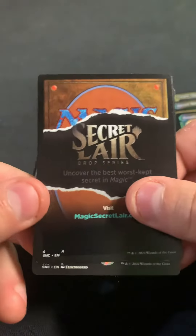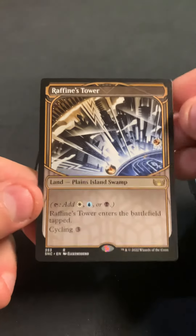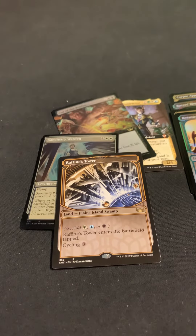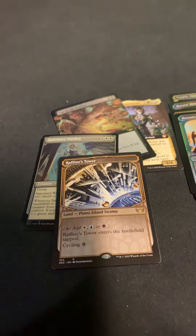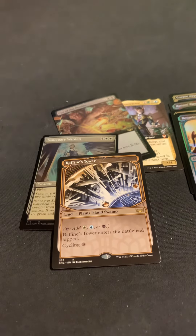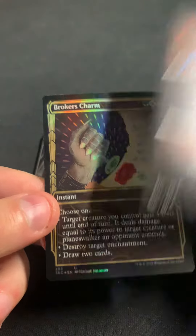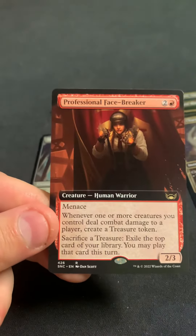Botanical Plaza. Hey, we got a Raphine's Tower again — very solid. I don't mind getting that one. That one seems to be the most common of the lands for me. And then we got Broker's Charm and a Face Breaker even. That's a really good group.